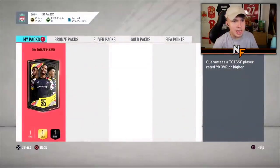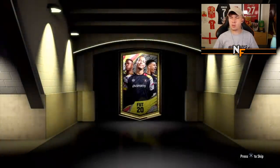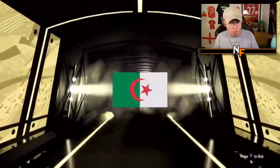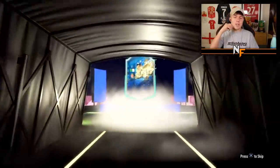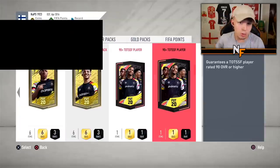Thanks to Collapse for the 90-plus Team of the Season pack - I think this is number 12 overall. Let's see what we can get. The biggest pull so far has probably been that Rashford - can we beat it? Right wing striker - not what we want - Islamani, 90-rated. I thought it was going to be Atal or Marez but all right.